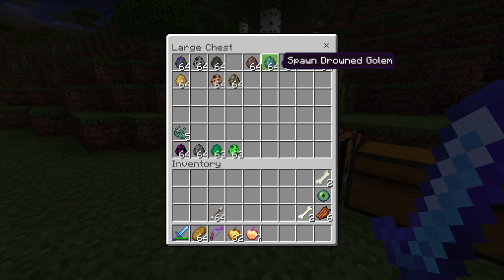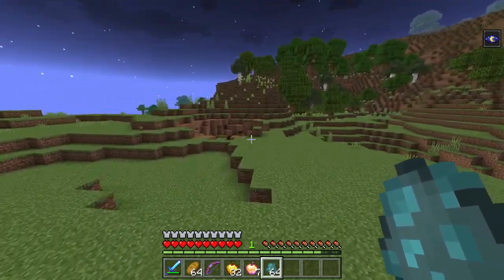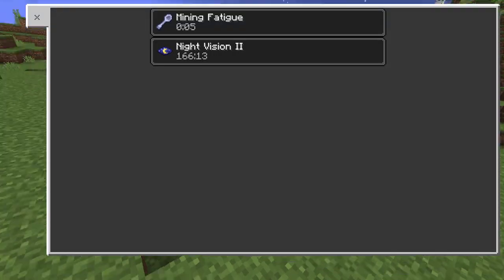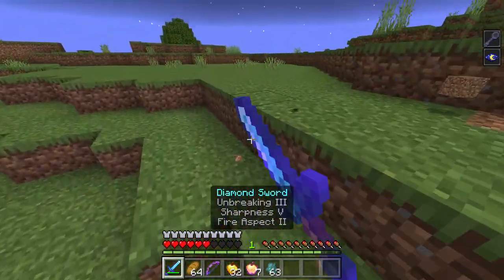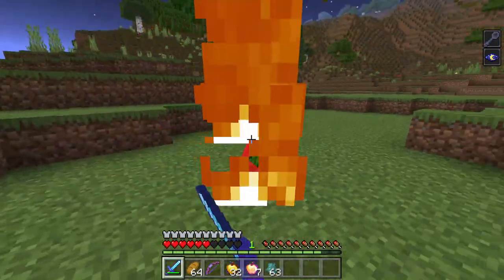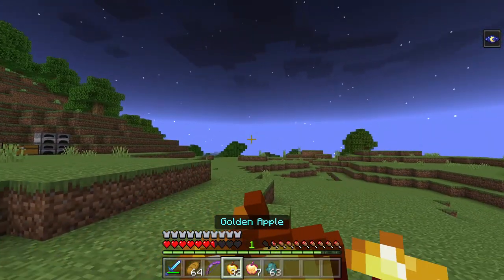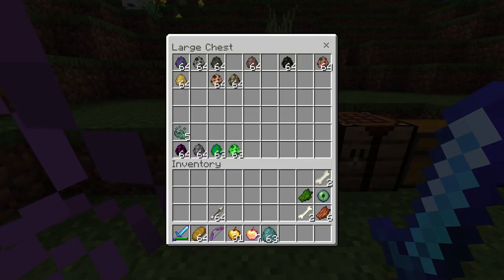The drowned golem has the same health as the zombie golem, and it gives us mining fatigue when it attacks. Mining fatigue for a few seconds isn't bad as long as you're not trying to dig away from it. You can get some zombie skin out of it, which helps craft things later.